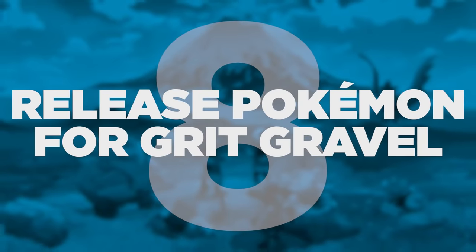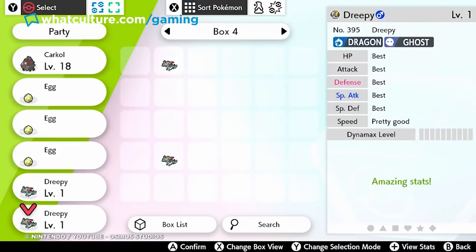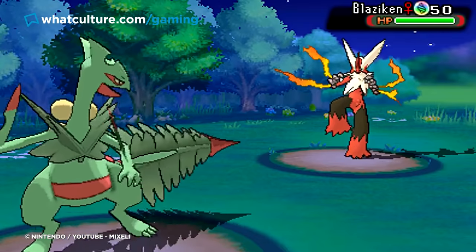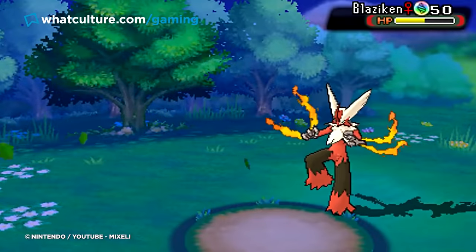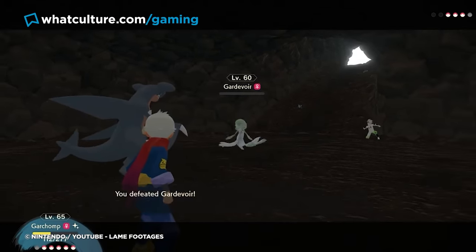Tip 8: Release Pokemon for Grit Gravel. Talk to any hardcore Pokemon fan and they'll bring up IVs and EVs — individual values and effort values. For the longest time, these were essentially background stats that would govern various parts of a Pokemon's abilities. Now though, they're combined into a creature's effort level, which you can see by going on its summary and hitting R until a big graph appears.